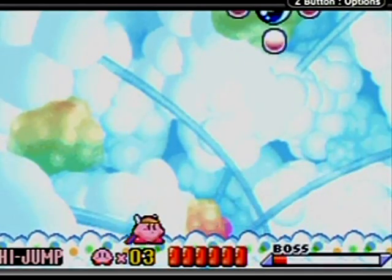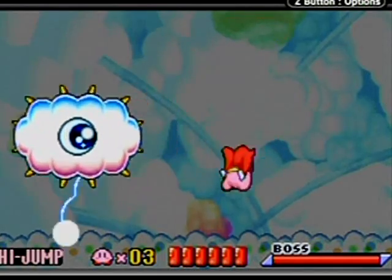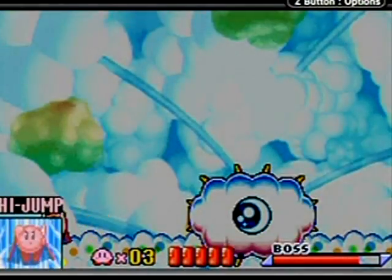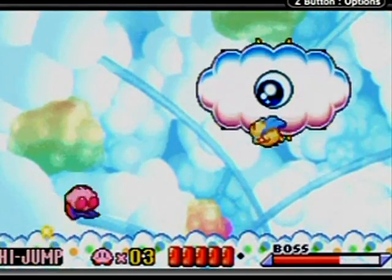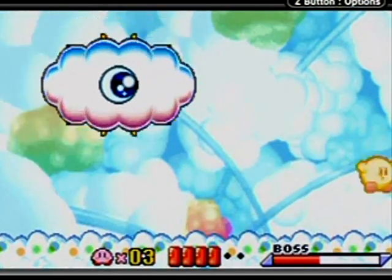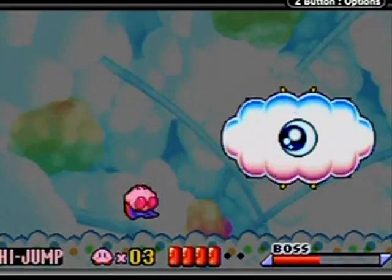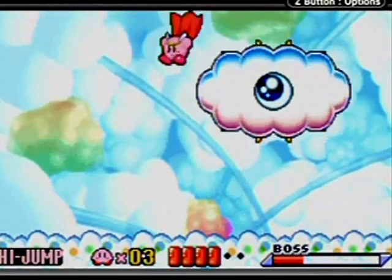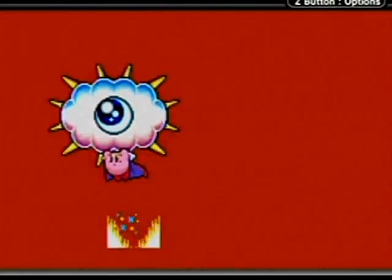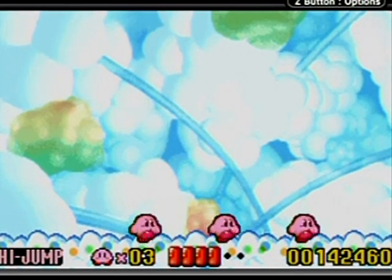And it's battle time! He transforms into Cracko! When you've got the high jump like this — attack him when you have the opportunity, because the way that he flies and the way that he attacks kind of counteracts your high jump ability. But I think that's the whole idea of having the high jump ability for this fight — because of the fact that he's so good at countering it. But if you time yourself correctly, you'll be able to beat him without any trouble, and get part of the rod from the Fountain of Dreams!